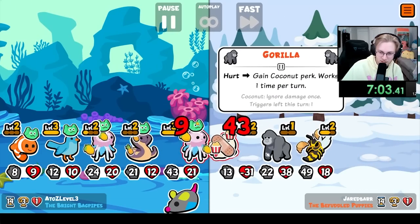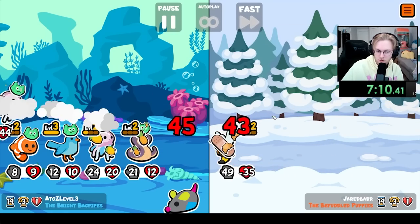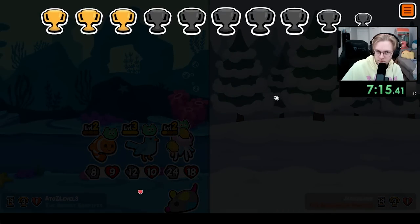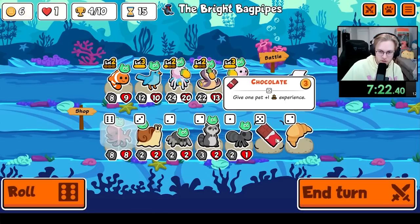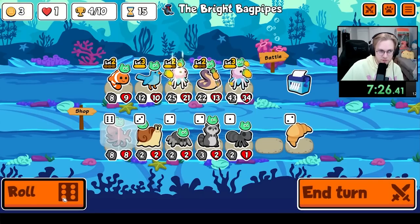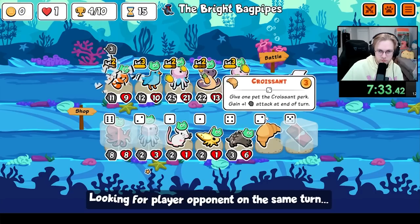Cobra's doing 10 now — well, that's not what we want to see. Break the coconut, please. Thank you. Paper shredder, totally fine. We want you level 3 first, so you can scale a decent amount. Next turn should be a good power spike for us.